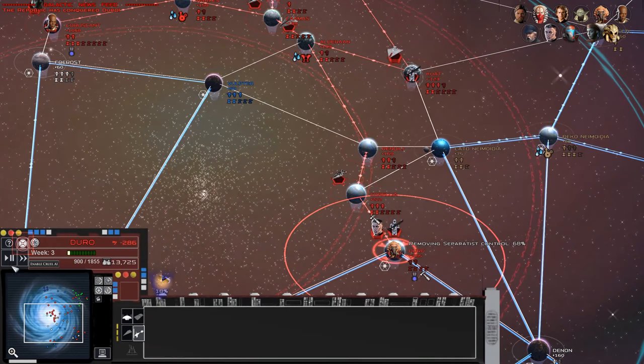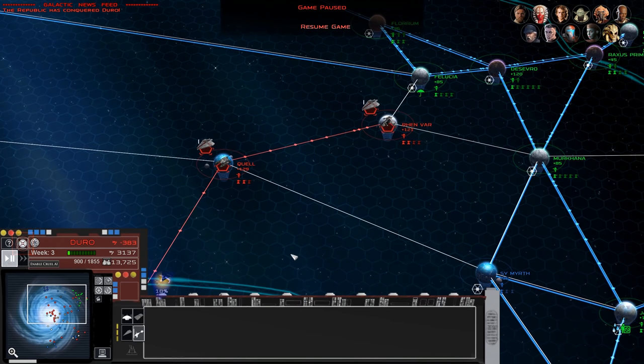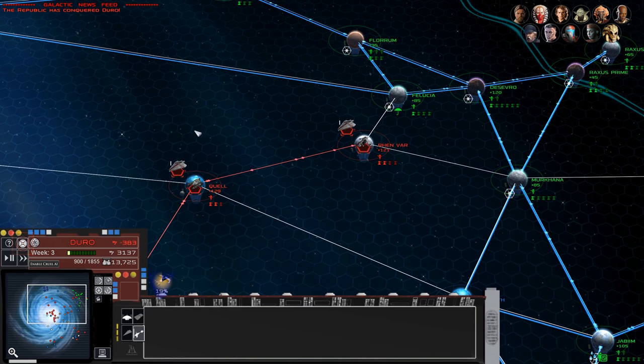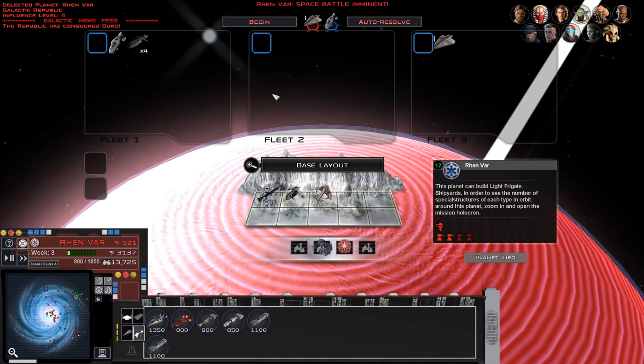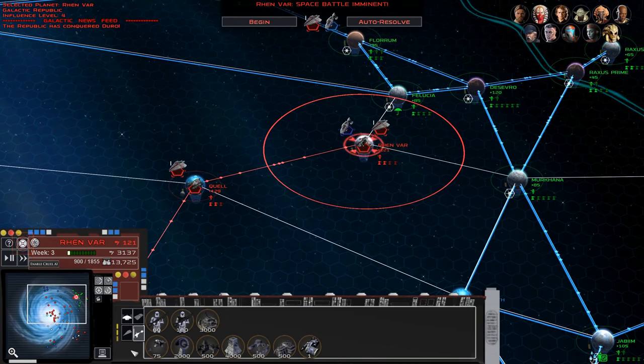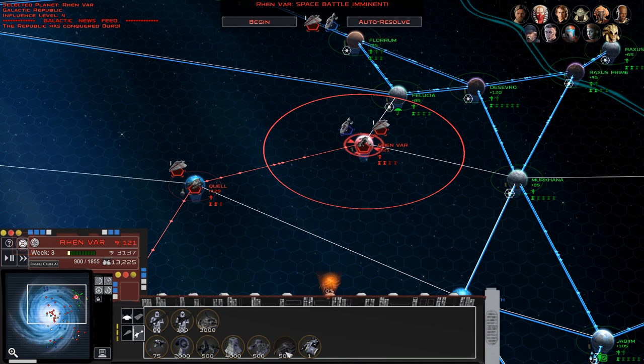I'm not sure why that stopped showing up at the top — those notifications are supposed to show up in your newsfeed, so we're gonna have to check on that. It's going to be difficult to hold some of these planets in space; I think we might have to just go for ground defense in some places, especially these more isolated corners.